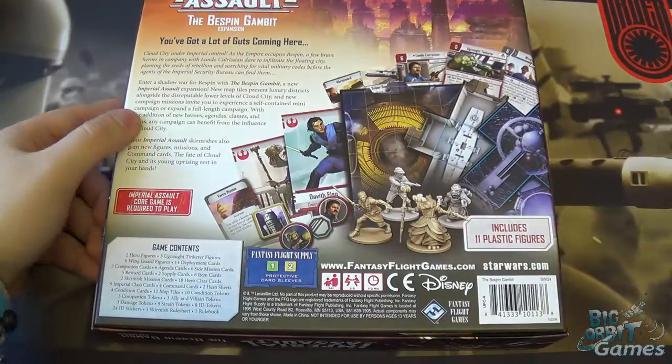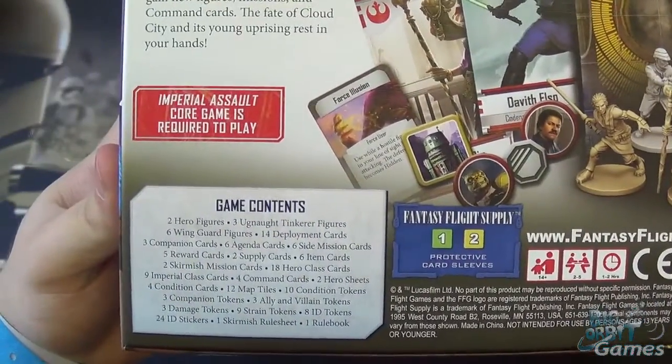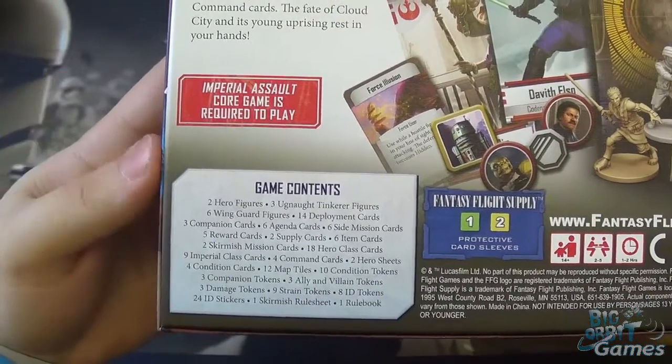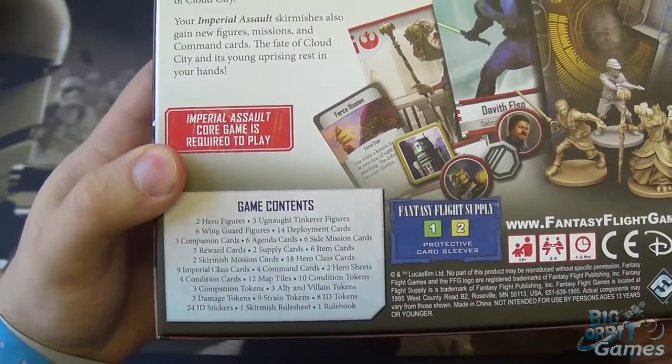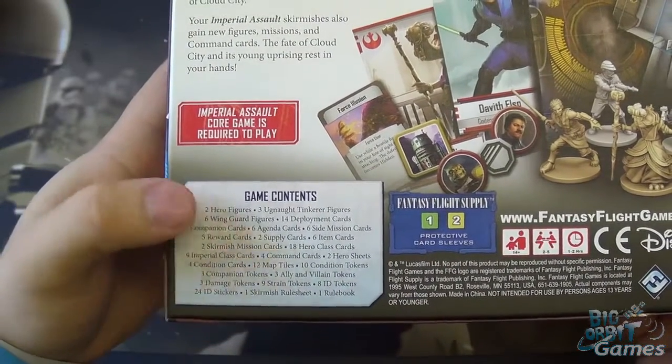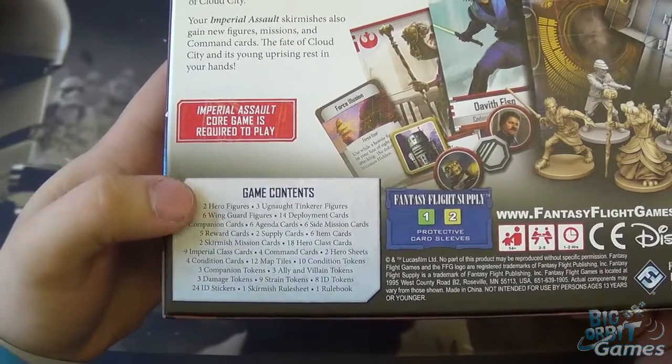If we quickly flick over to the back, you can have a look at the contents. You get loads of figures, loads of new deployment cards, the new companion cards which are one of the new rules, agenda cards, hero cards, command cards, conditions, a load of new tiles, and as always it's FFG so plenty of tokens.